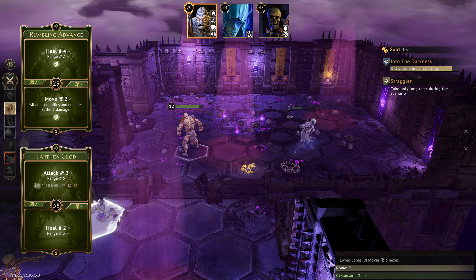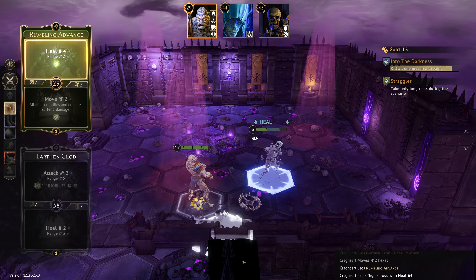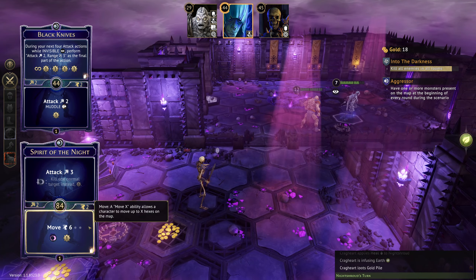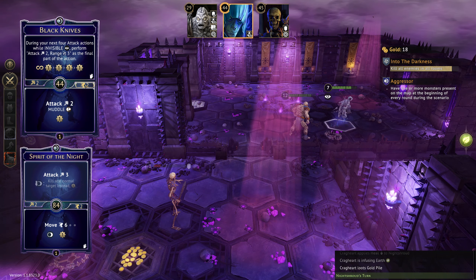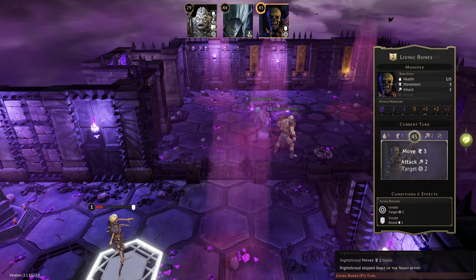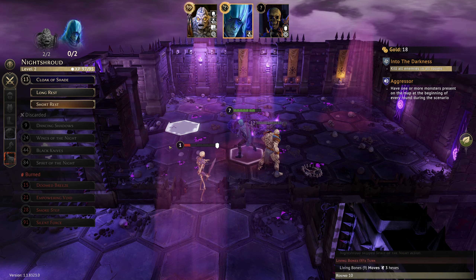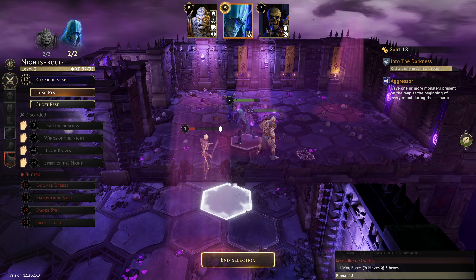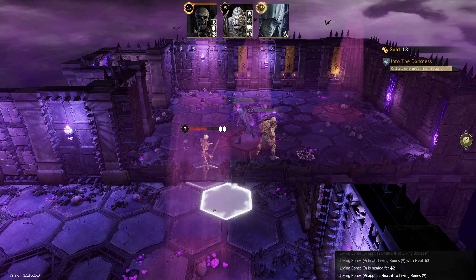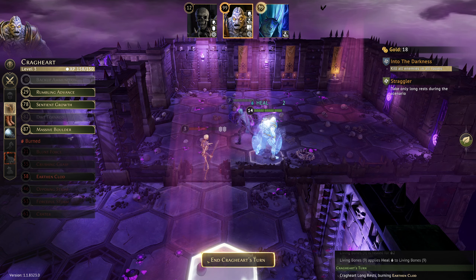We've got time to go grab all the gold. Let's do all the healing on the Night Shroud — Night Shroud is going to come and walk and grab this. Oh, just out of range — did not anticipate that properly. So we'll step in like this and get some healing, mostly so we don't accidentally end up in trouble. Night Shroud — let's just move on in. We can kill this guy whenever we fancy. Crag Heart, you're going to have to do a long rest. We'll do a long rest on the Night Shroud as well.